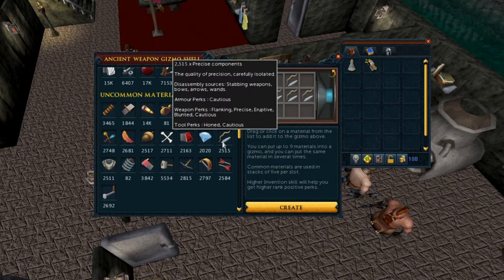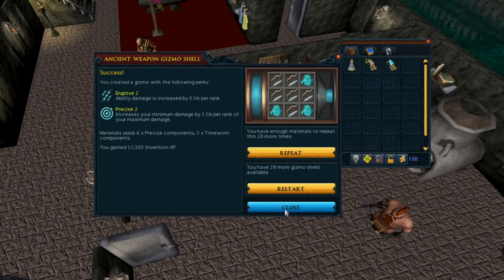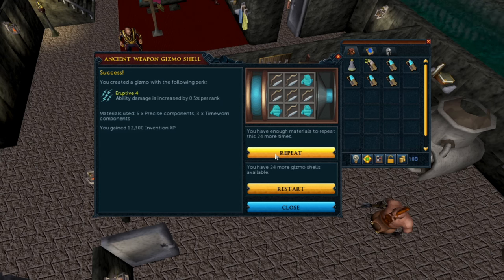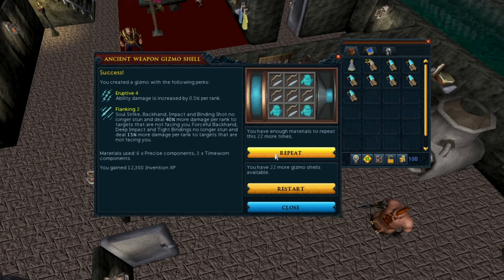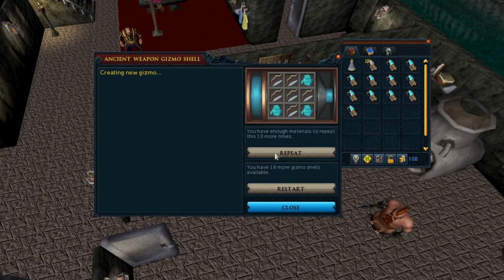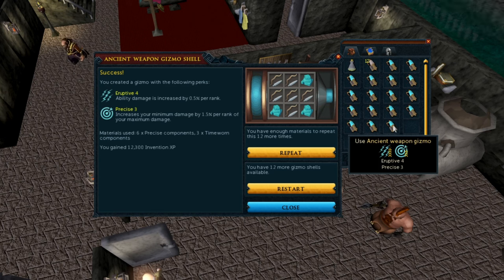I've perked my Scourge with Eruptive 4, Precise 3. This is a new ability combo worth looking into — I'm using it because it helps boost poison damage. The combination is 6 Precise and 3 Timeworn components at level 137 Invention. It's a 1 in 83 odds, but not too expensive to make. My offhand is Aftershock 4, Ruthless 1, but just Aftershock 4 is fine. The armor perks are Impatient 4, Absorbative 4, Crackling 4, and Biting 4, Crystal Shield 1. You can put Crystal Shield 1 with Crackling 4 using 7 Vintage and 2 Faceted Components at level 86 Invention — about a 1 in 9 odds.